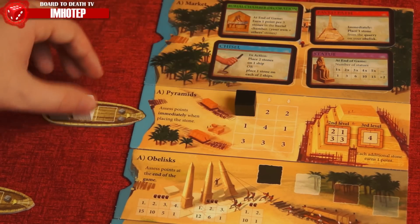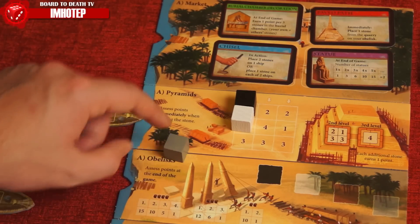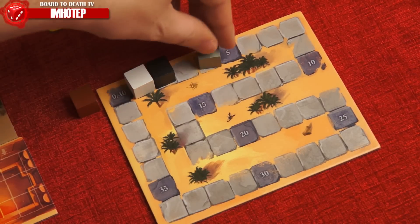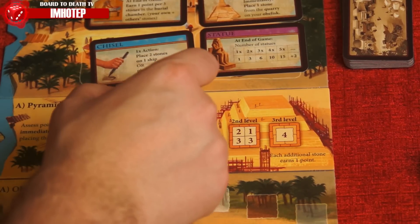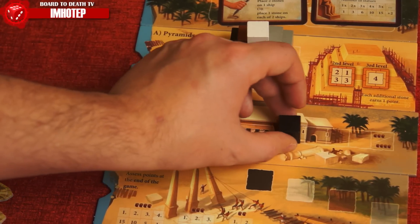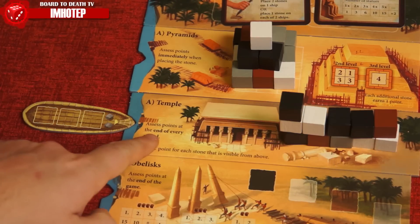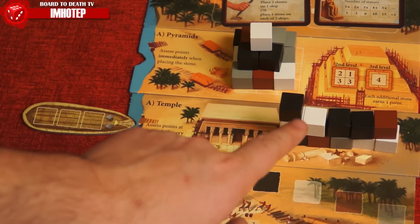The pyramid will have you place the stone on the highest available space on the leftmost column. Placing a stone here immediately gives you the listed VPs; second-level VPs are listed here, and the last stone placed is worth four VPs. The temple will have you place stones from left to right. When the last space is filled, the next stone goes on top from left to right again. At the end of the round, each stone visible from above scores 1 VP.